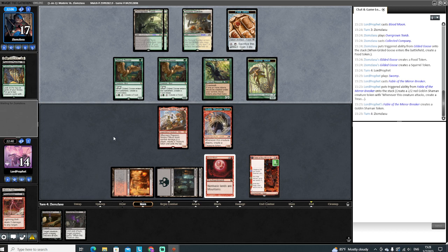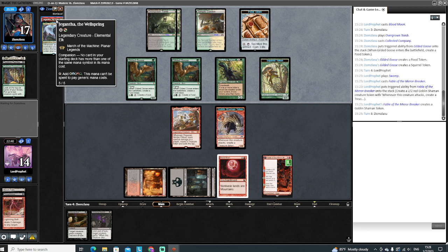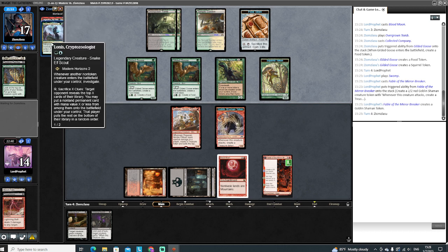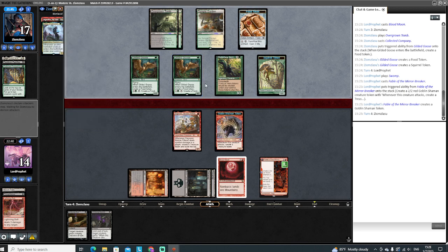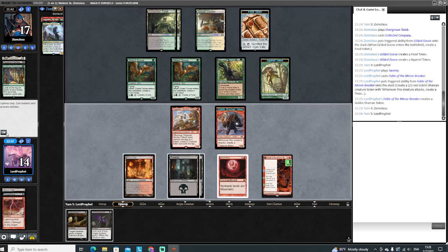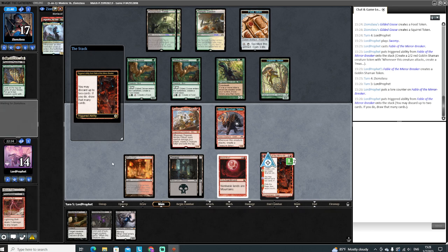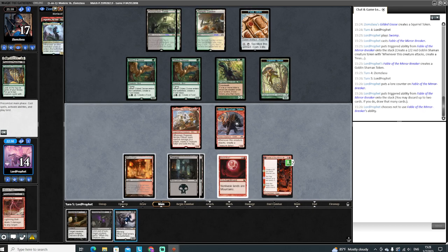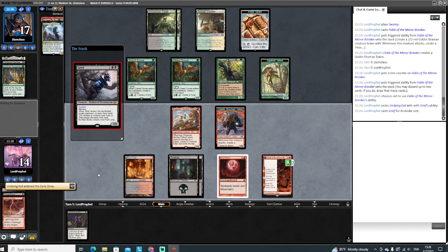There's our second Swamp. I think we just go for the Fable here. We'd like to find a bolt or terminate for the Chatterfang, get that off the board. Finding a Fury would be great - we'd need a red source to go with the Fury. We'll probably pitch at least one of these undying spells to Fable next turn. We are still keeping them off colored mana, they've only got one. We're gonna make a decision here - the Gilded Goose cloaked the CoCo, which is gone. They're running Gargantha as a companion. Cast and exile the undying spell.